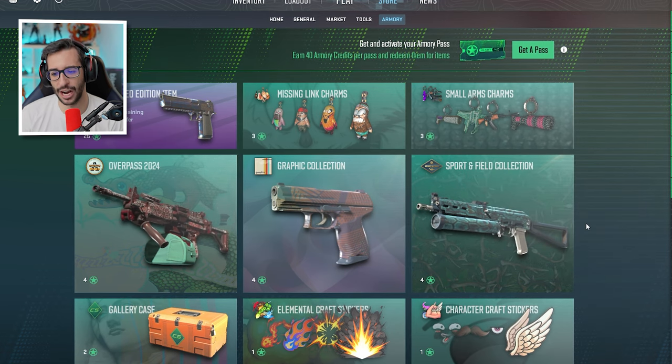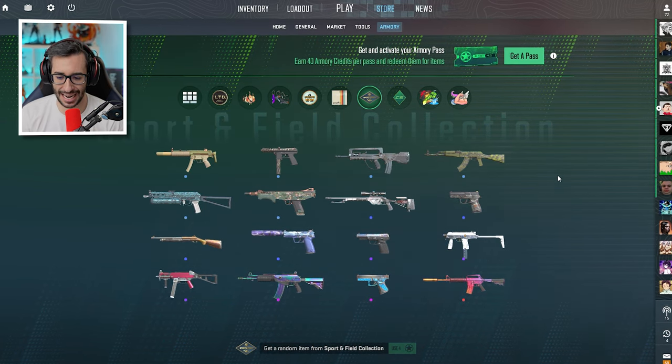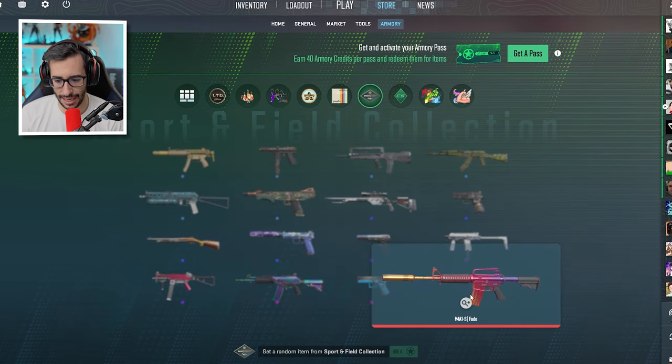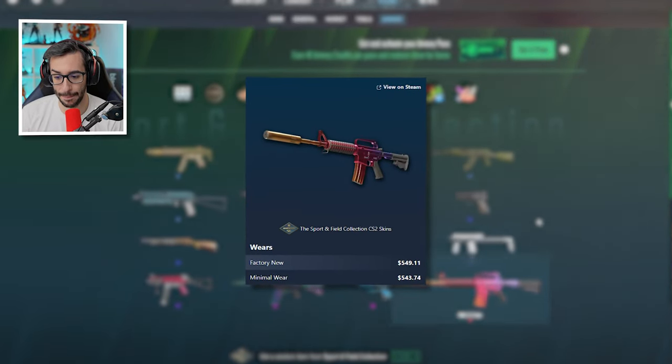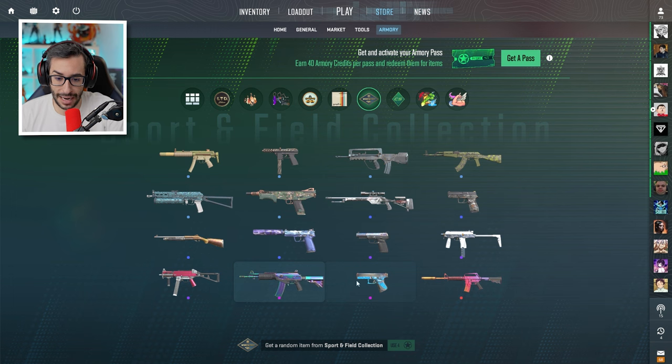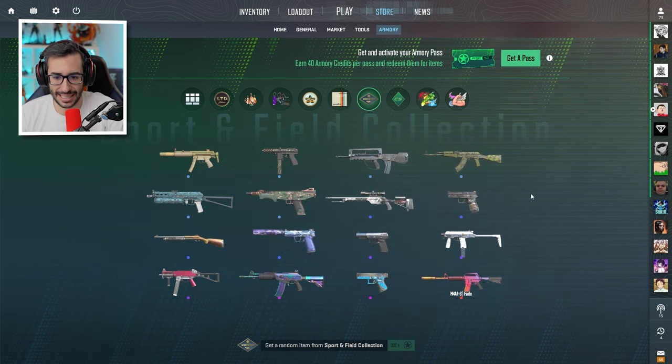Now let's talk about the collection weapons, especially this one here. Without a doubt, it's the collection that has been redeemed the most. This weapon is already worth only 500 euros — it already has over 4,000 units. To give you a sense of the scale: there are already as many M4-1S Fades as Welcome to the Jungle skins, which is insane. There are 4 times more M4 Fades than Imminent Danger. Everyone has gone after this skin, so the filler weapons are also worth little — between 40 and 60 euros. If you want profit, I don't recommend this collection.